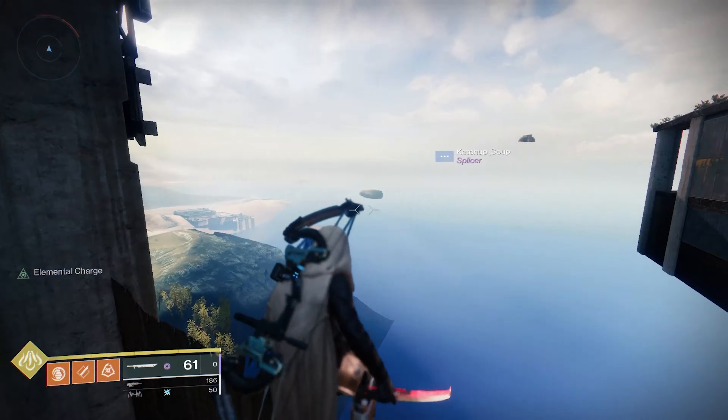In the center of Lunar Complex, where you fight the Wizards, you can jump up here on this wall and, as a Hunter, do a little double jump to push yourself past the barrier. Other classes will want to do a sword jump here. Needless to say, once you're up, back up and you fall outside the map.